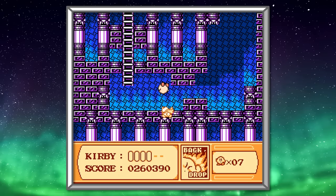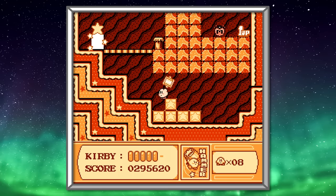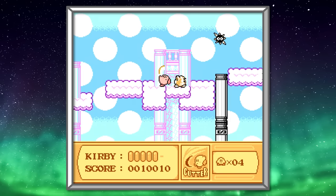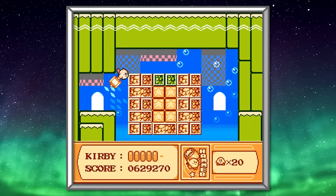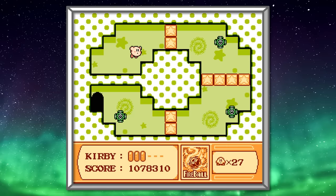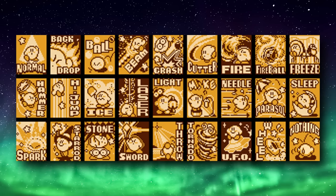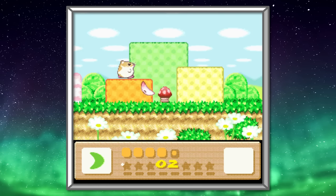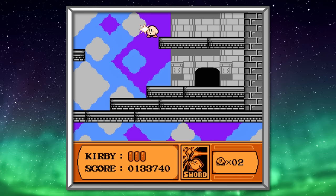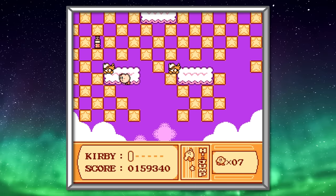My favorite of the bunch is definitely the UFO, which can only be found in a handful of locations, but allows you to fly around and unleash the beam and laser abilities. For an NES game, this mechanic offers a surprising amount of variety. That said, I do have a few complaints. Sometimes I'd forget I had an ability and would try to suck up an enemy, only to take a hit — Kirby himself doesn't really change his appearance to indicate what ability you have. Even a simple palette swap would have done the trick. There is a little window in the HUD that shows your ability, but it's stuck at the bottom of the screen and the bland yellow palette blends in with the rest of the HUD. Kirby does change to a darker pink when you have an ability, but the change is so small I barely noticed it.